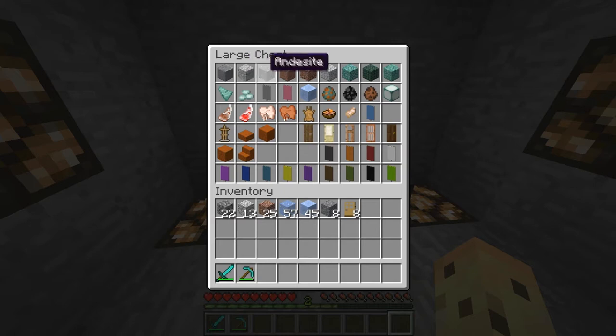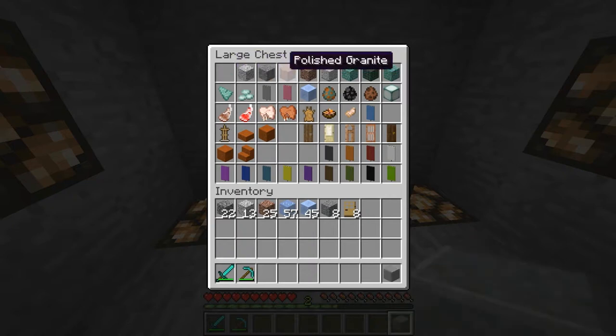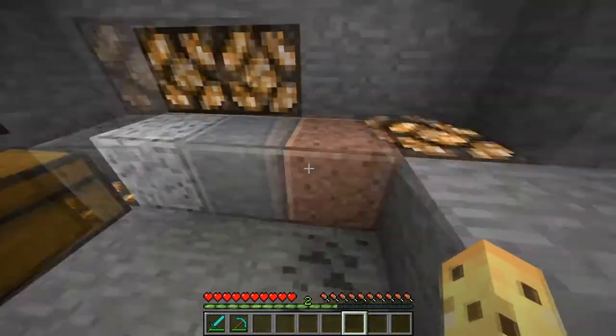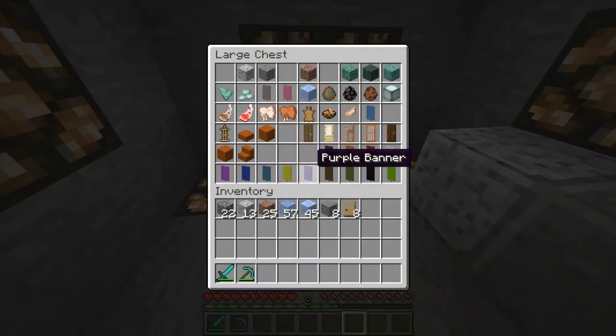The new blocks I was digging outside — we got diorite, andesite, and granite, and there are polished versions of each of these. The polished versions don't look much different — they look smoother, that's pretty much it.